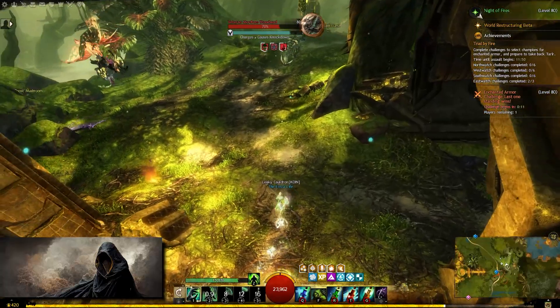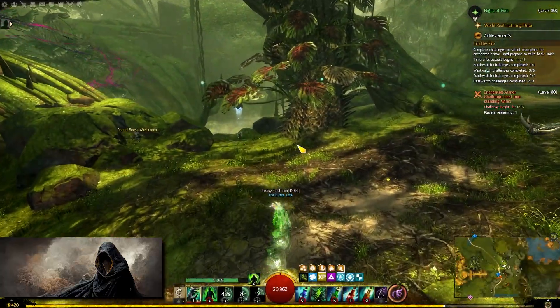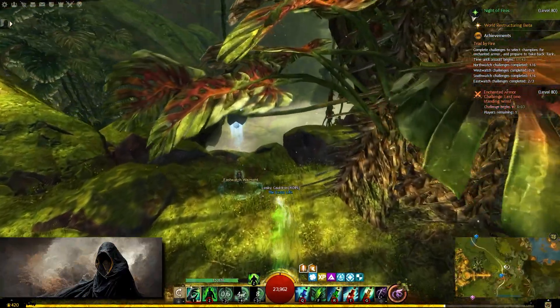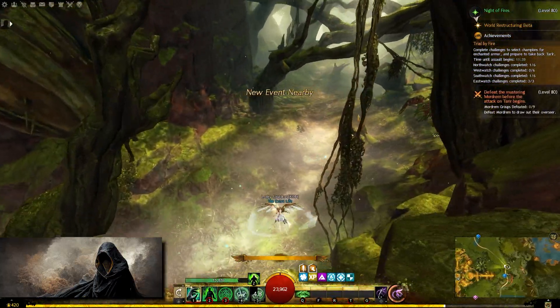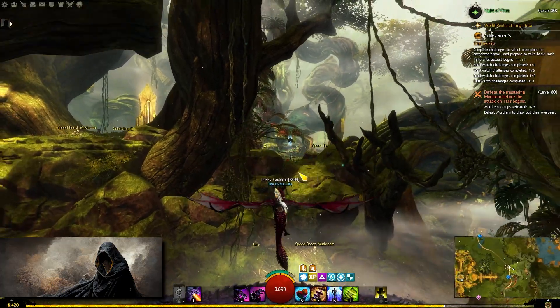Another feature of Guild Wars 2 Radial is that it will queue a summon for you. For example, I'm in combat here and I have queued up a sky scale. As soon as I get out of combat, it will summon a sky scale for me. This has been incredibly helpful in some sticky situations I have found myself in.